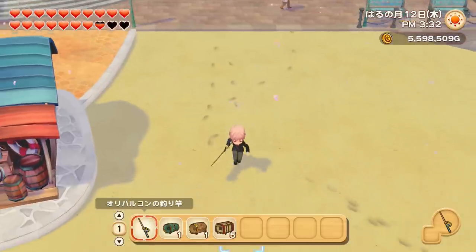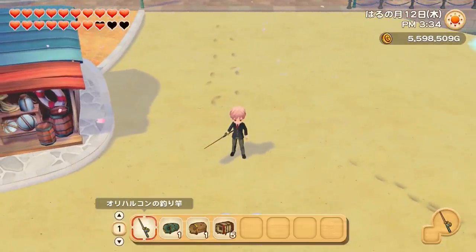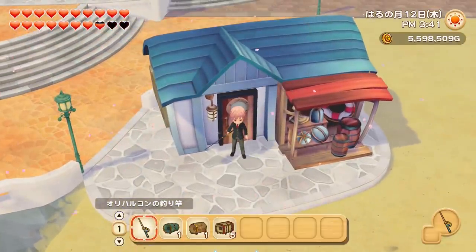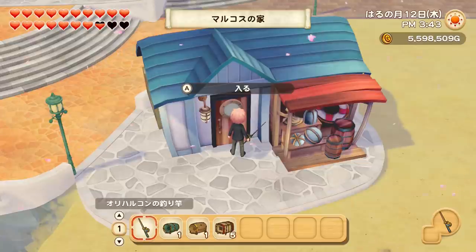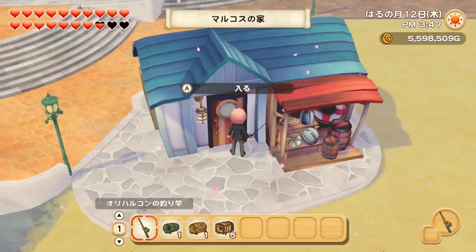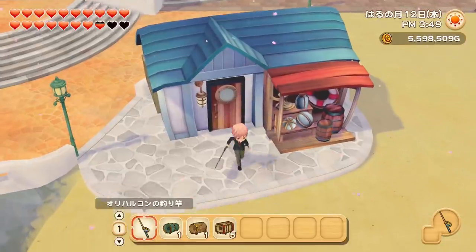If you've just started playing Olive Town and you're not sure how to get the fishing rod, you're gonna have to come to the house on the beach. Once you go in you'll have a little cutscene with Manuela and she's gonna give you the fishing rod. You can do this right when you start playing so it's really easy to get this tool.